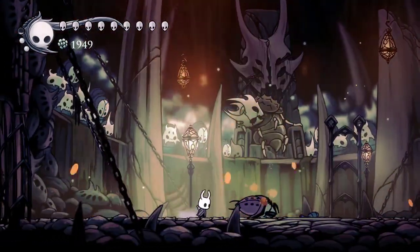For the spell build you'll want the spell charms. You could use soul eater instead and that's absolutely fine, but the problem is you're only left with one notch, which you could overcharm for something like nail master's glory. I prefer using mark of pride, maybe flukenest — flukenest is three notches now. I'm playing on an old save so it's two notches. Shade soul is pretty much comparable to flukenest in the trial because it can pierce through enemies.